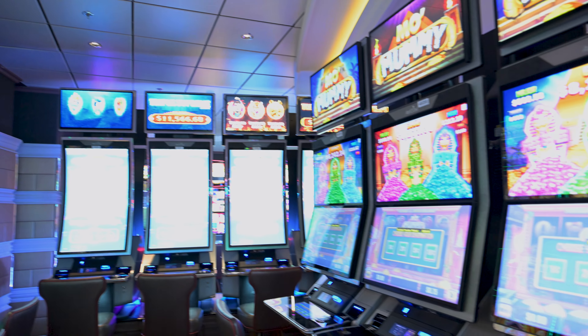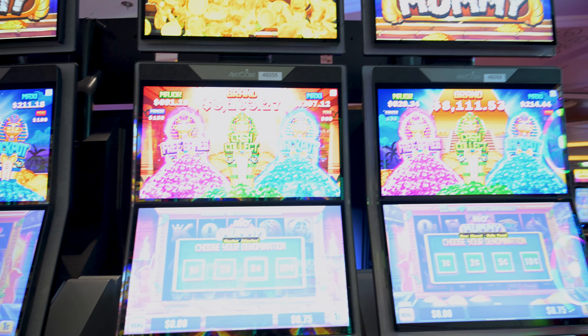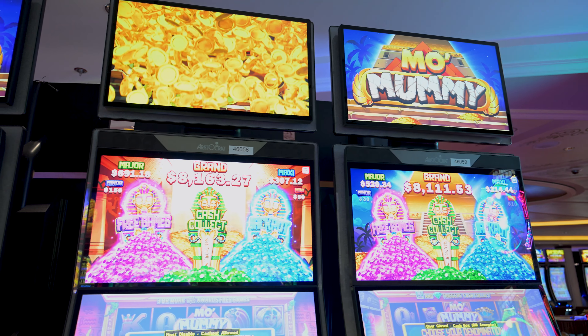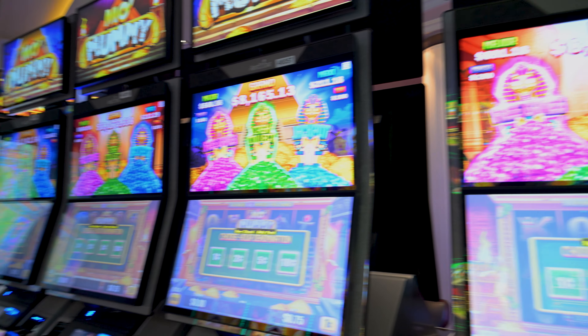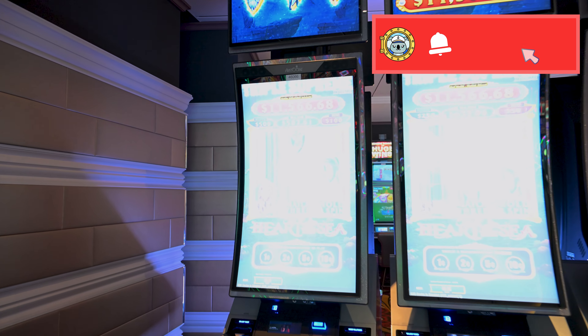Today I will be giving you a full tour of the Celebrity Reflection Casino, starting off with the Host Desk. Hey y'all, it's Koala bringing you quality cruise content. The casino host desk is where you can go to check your loyalty status and your points that you have earned during the cruise.